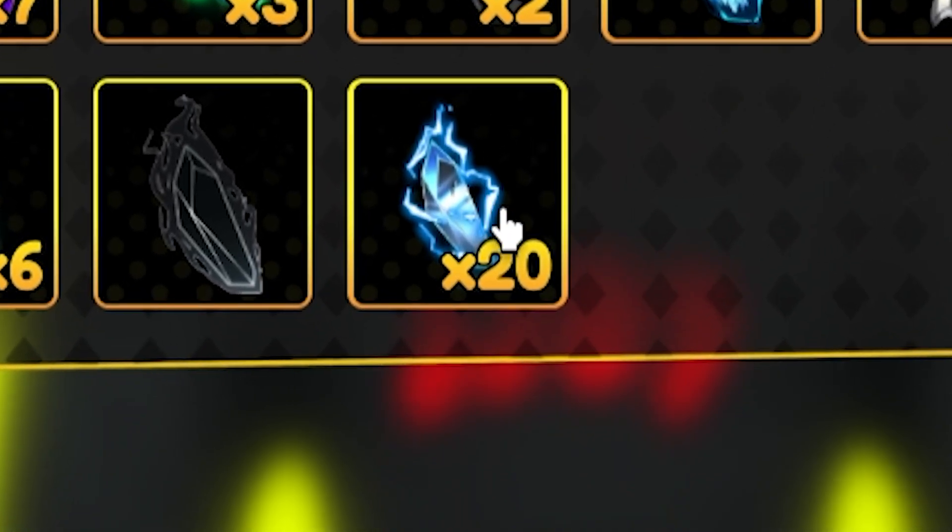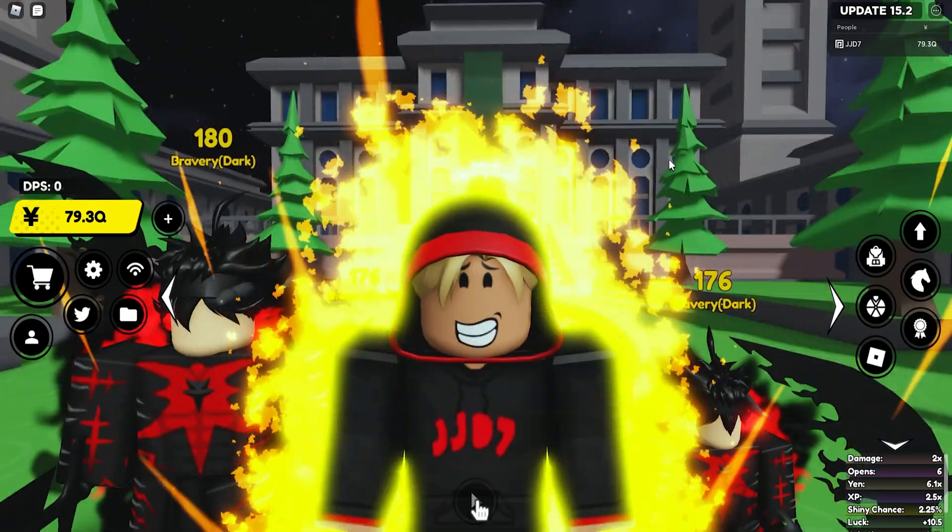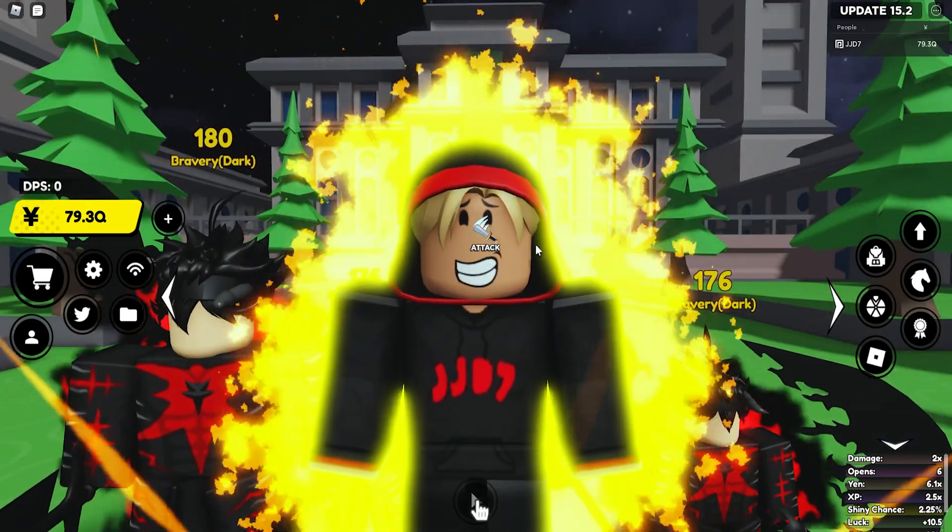I could have had like 30 or 40 but I just saved 20 for the shiny craftable and did a couple rerolls with them. By AFKing this boss you can get about 10 shards a day just from going ahead and AFKing it for about 24 hours. It will only take 2 or 3 days, maybe 4 at most, to get enough shards for the new shiny craftable. At the start there was a glitch where if you killed the mini bosses they would spawn with the Enchanted passive and people were getting hundreds of shards, but they fixed that in update 15.2.